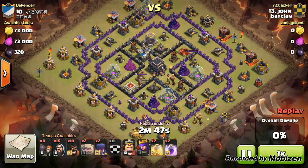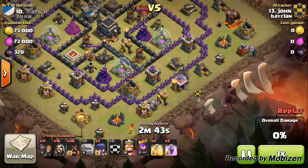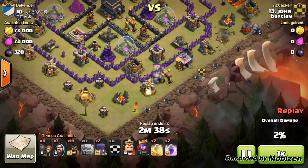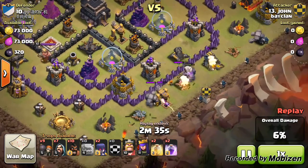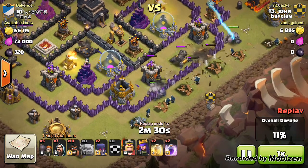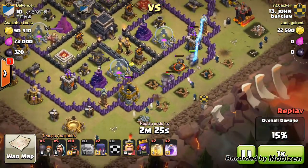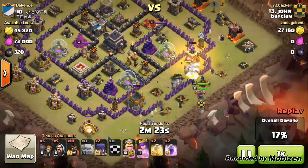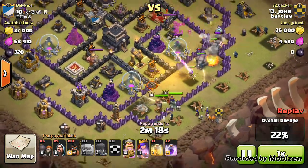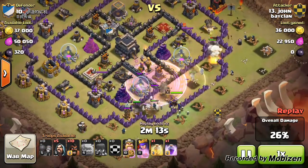John here, coming in with the GoWiWi with 10 extra hogs. He starts off his raid placing down those golems spread out well along the east side of the base, then places his wizards down, saving seven. He puts a few more wizards down so they go towards the center of the base, then places his heroes down. Two witches ensure they go to the center, and he cleared the surrounding structures really well to filter them through.